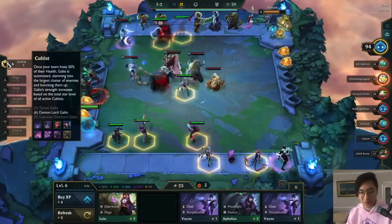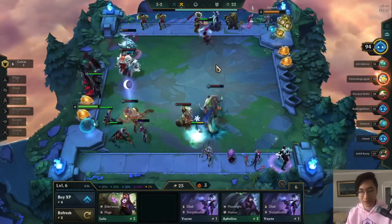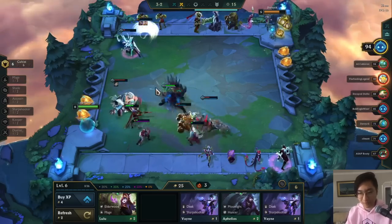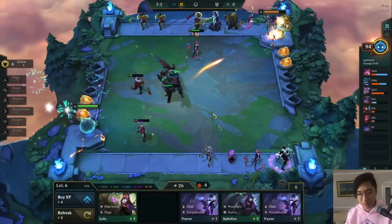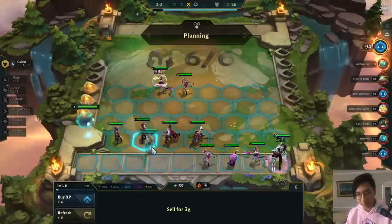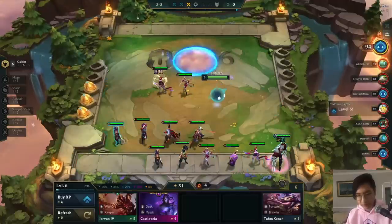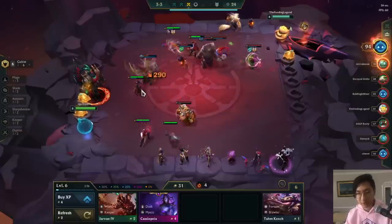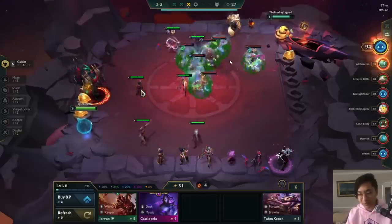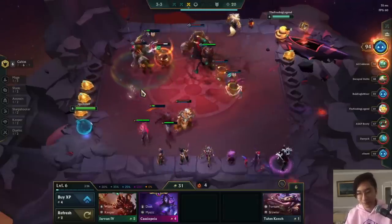I don't know why I benched the Zed here — six Cultists is strong but I don't think it's stronger than Zed. I just wanted to play six Cultists for fun since I'm experimenting. On stage three, Cultists is just really broken, but I'm kind of sacrificing my items by not playing Zed. We end up winning though. Going into the next one, this guy has Hecarim two, Maokai two, and six Elderwood already — so it's six Cultists versus six Elderwood.